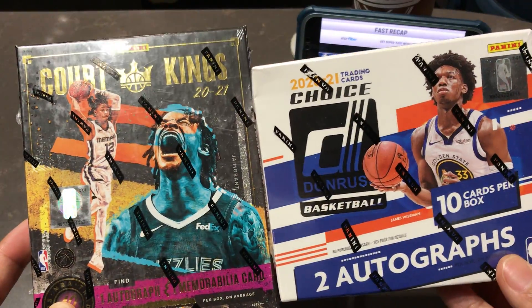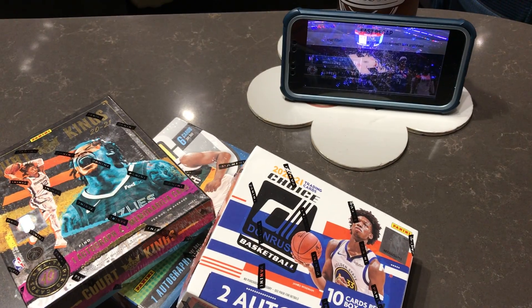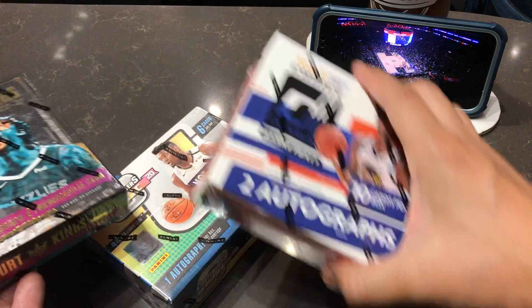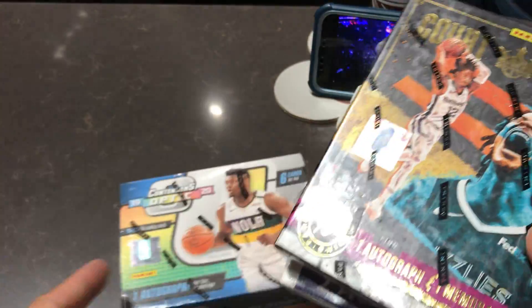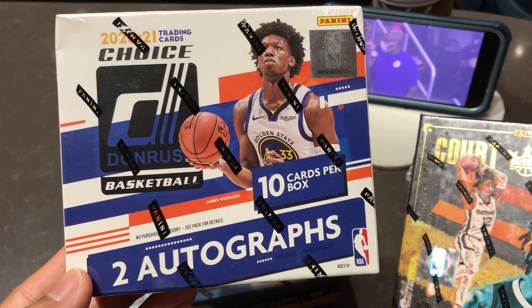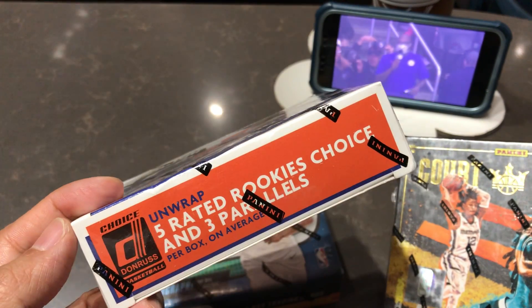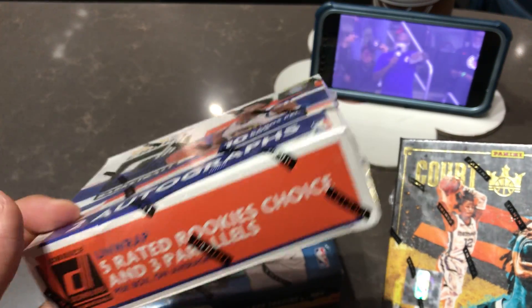So right now we're at the airport and we're going to do some pack openings. We got the Clickers game in the back. We got a Donruss Choice — two autographs per box — and it comes with parallels. Five Rated Rookie's Choice and three parallels.